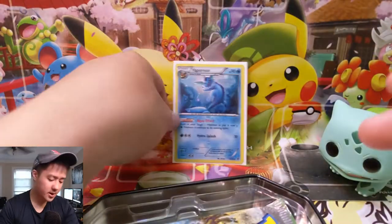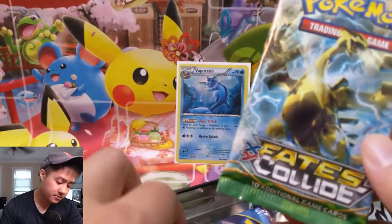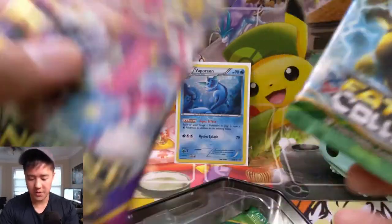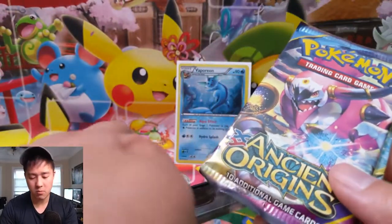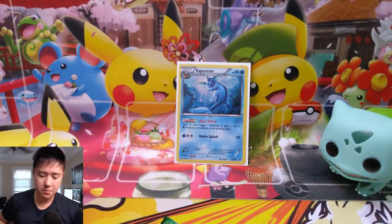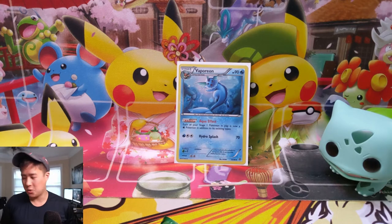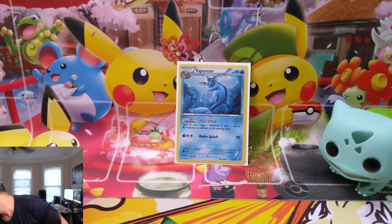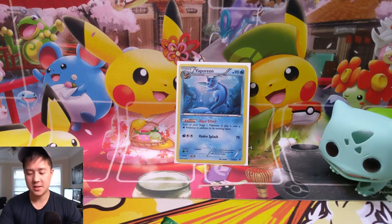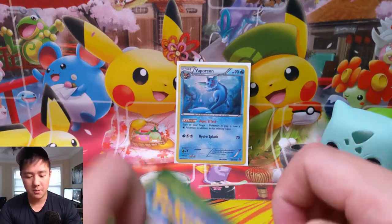For our packs, looks like we have some XY stuff: Fates Collide, Ancient Origins — haven't opened one of those in a while — and Roaring Skies. Roaring Skies was kind of a big deal and then they reprinted it into oblivion. Additionally, since three packs isn't much, we have three Unbroken Bonds packs as well.